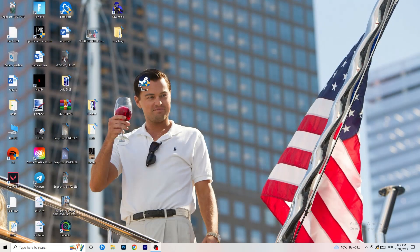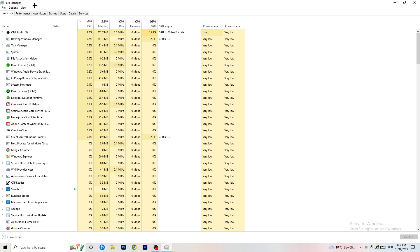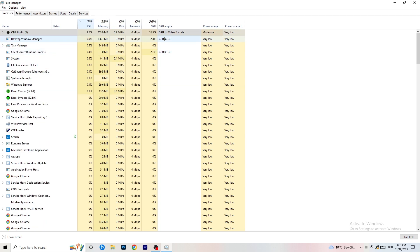Next, right-click your taskbar and open Task Manager. Go to the Processes tab — you can see CPU and GPU usage there. Click on GPU first and end every background task that's using too much GPU that you don't need. For example, something like Razer Synapse taking too much GPU — right-click it and click End Task. Once finished with GPU, do the same for CPU.